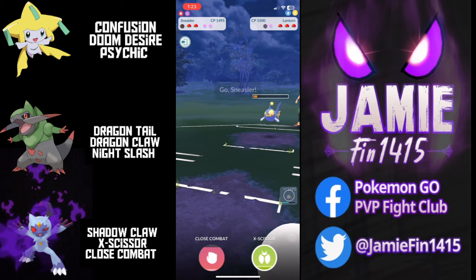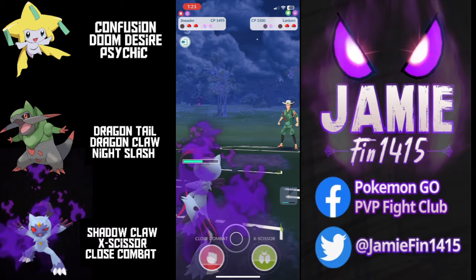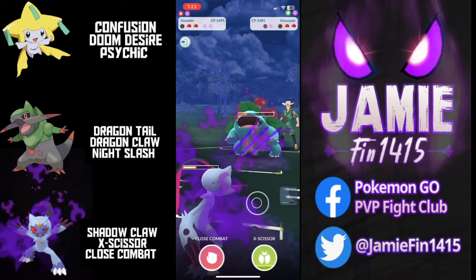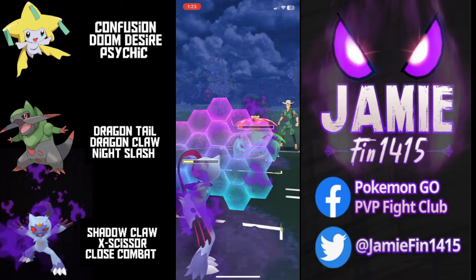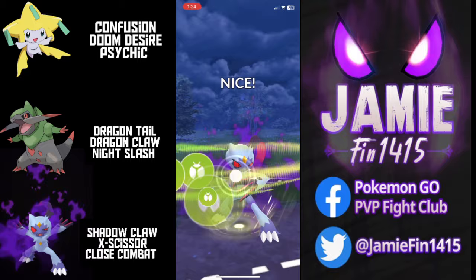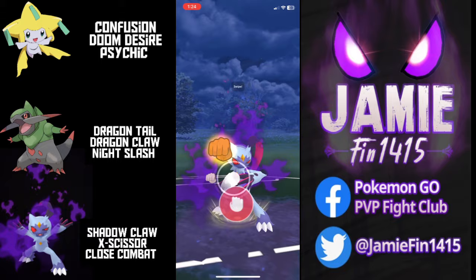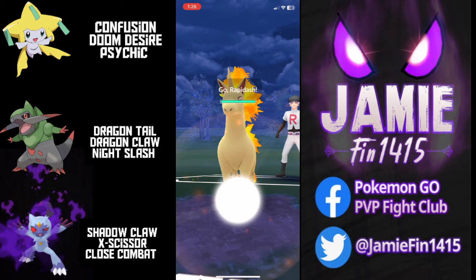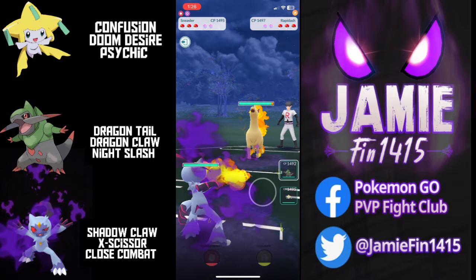Jirachi is going to be able to Confusion farm down and there's energy here, there, and everywhere. Ty actually looks to snipe with Sneasler getting even more energy. The opponent sends out Venusaur — holy moly, that is not the switch you are looking for. We fire off the neutral X-Scissor which lands for huge damage. Ty continues to farm up, looks like going for the one-shield Shadow Claw farm all the way down. The opponent's final Pokemon is Porygon. Ty goes for a very risky X-Scissor bait — it forces the opponent's final protect shield. We land the Close Combat, but it's not enough. The opponent survives on minimal HP, and one Confusion is all she wrote.